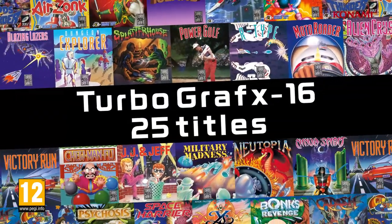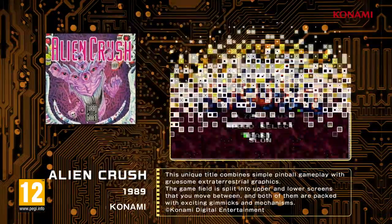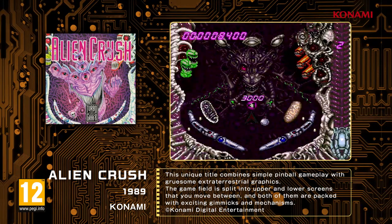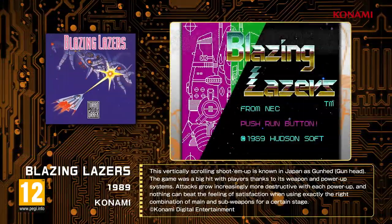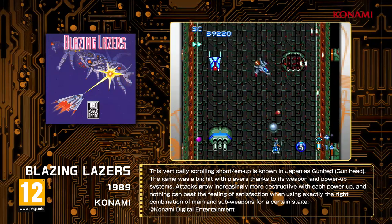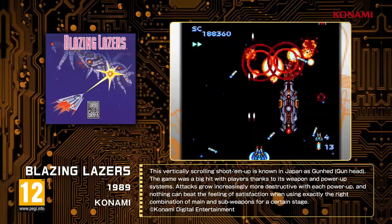Next, for the title line-up. Alien Crush, a unique title that combines the simple gameplay of pinball with gruesome extraterrestrial graphics. Blazing Lasers, a renowned title in the vertically scrolling shoot-em-up genre where you can unlock 8-way firing abilities if you know how.